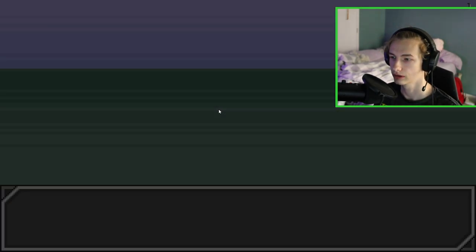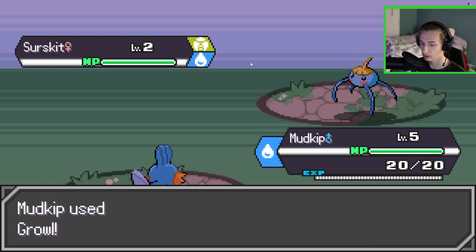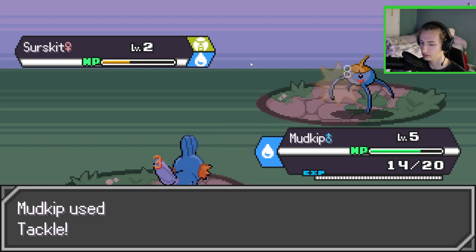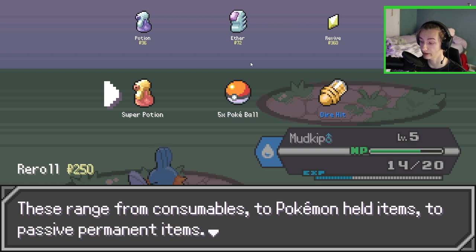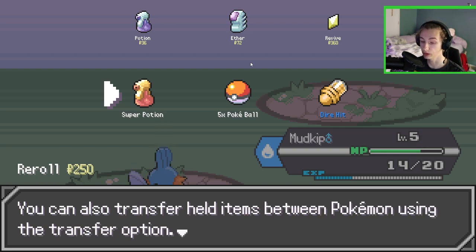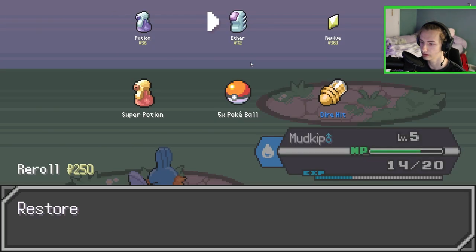Basically you just keep battling Pokémon over and over again. Going with Growl, Water Gun, Tackle — I could have just ended this with two tackles, already lost more health than I needed to. After every battle you're given three random items. These range from consumables to Pokémon held items to massive permanent passive items. Most non-consumable item effects will stack in various ways. Some items will only show up if they can be used, such as evolution items. You can also transfer held items between Pokémon using the transfer option.